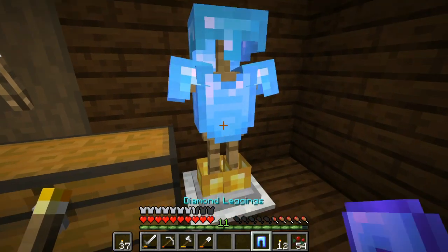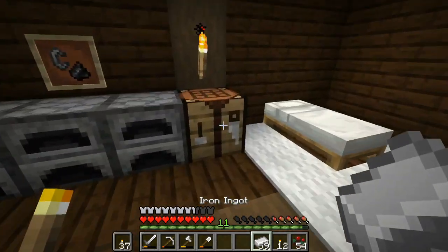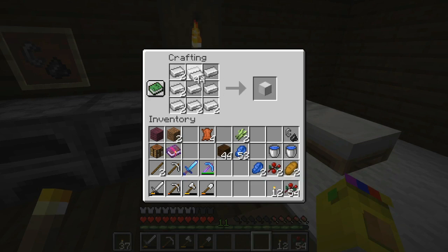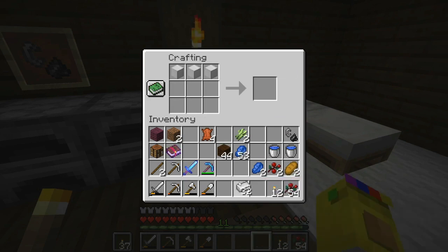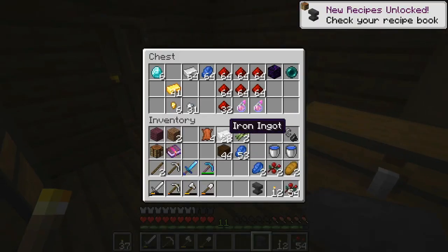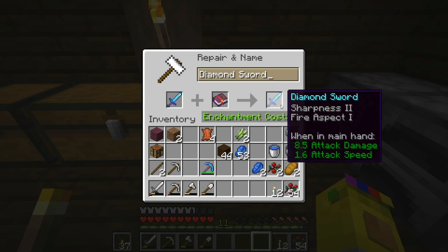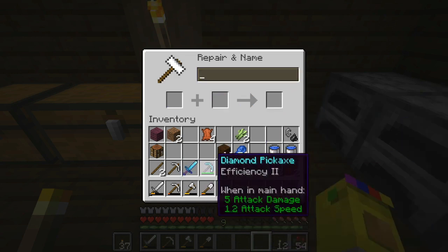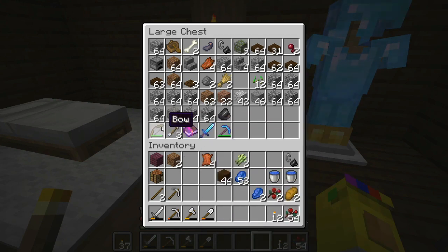We've got some neat-looking armor and Fire Aspect. I guess we can make an anvil — we definitely have the iron for it. Iron is going to be very useful in this series; I'm eventually planning on building an iron farm, though I don't have the resources right now. We'll use the anvil to apply Sharpness — boom, nice!